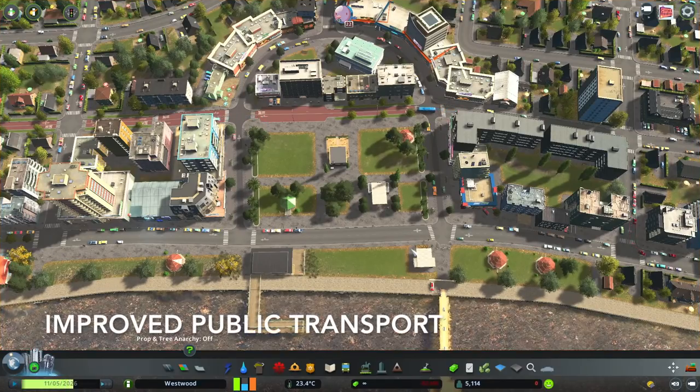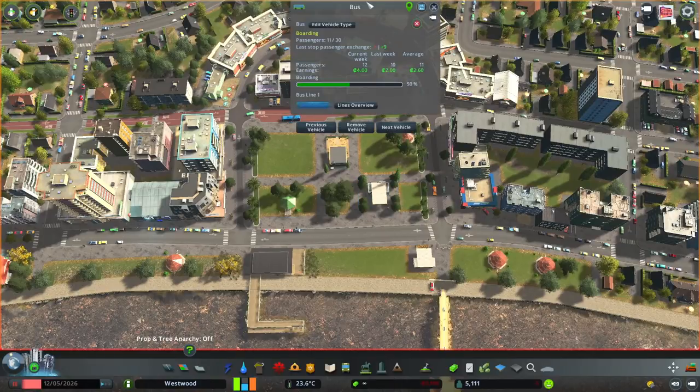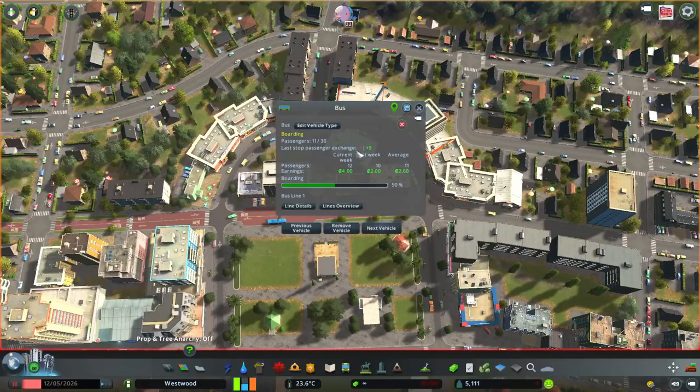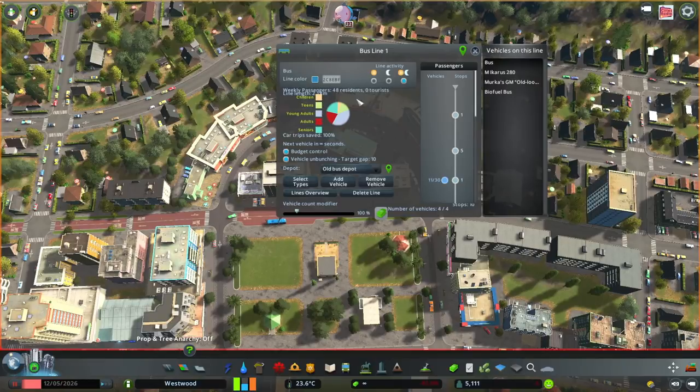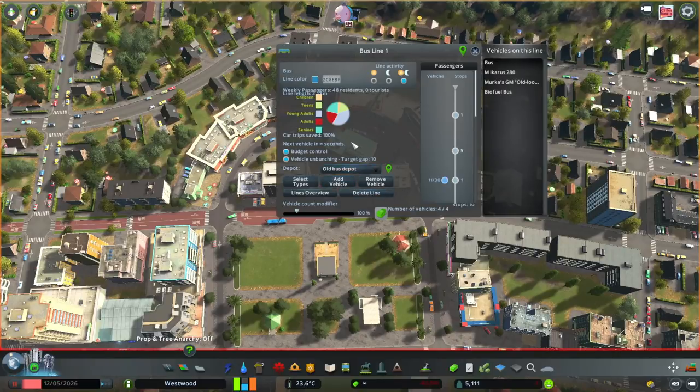Improved Public Transport is another really great one if you want more details about your transport and more control. You can click on any type of transport and it brings up more information — how many passengers were on last time versus now, how much money they're making. You can go into line details and choose exactly what types of vehicles you want, or make it a variety. I'll link a video above where I went through all of this much more in-depth.